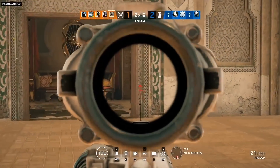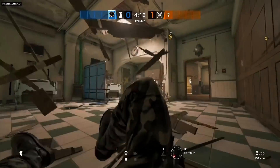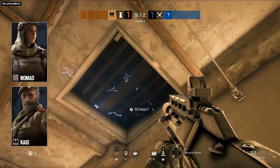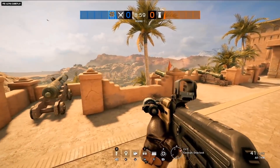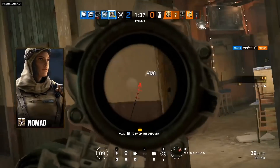Operation Wind Bastion is coming to Rainbow Six Siege. Tricky new gadgets from the two new Moroccan operators will introduce new threats as you battle for supremacy on a new map set in the beautiful North African countryside. Let's meet Nomad — two speed, two armor — and one brand new way to augment your attack.